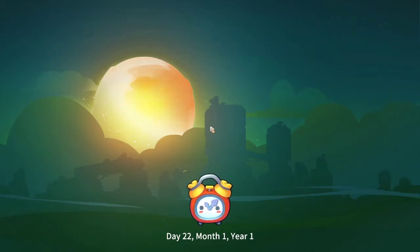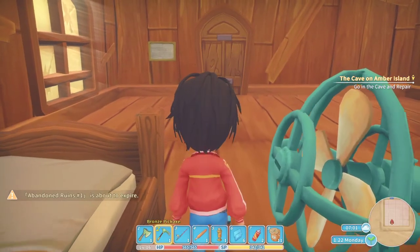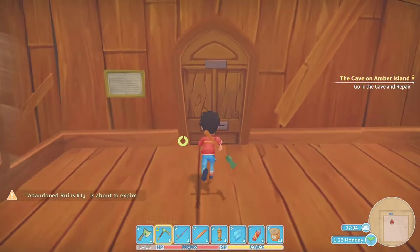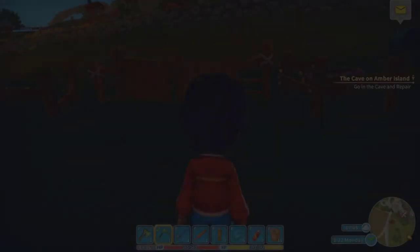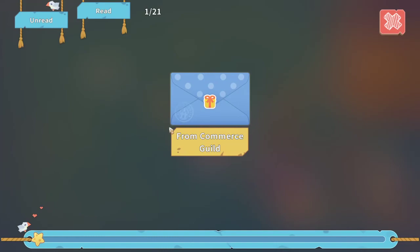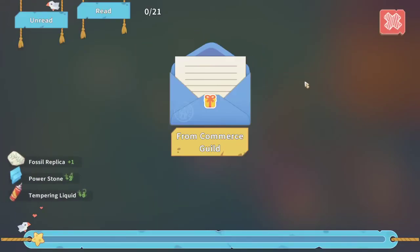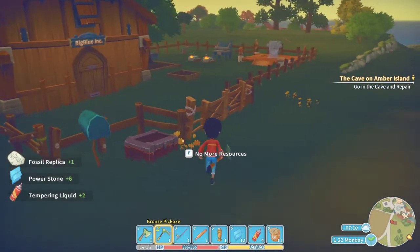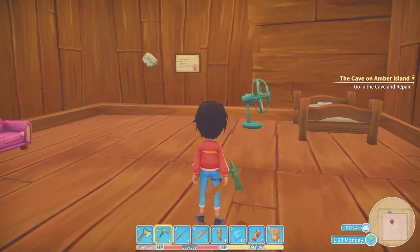Welcome back to some more My Time at Portia. We are on day 22, this is episode 19 or 20 — we're really getting up there. Let's see what we got in here: something from the Commerce Guild for doing that mission, another fossil relic, so let's throw that inside. We got some more tempering liquid.